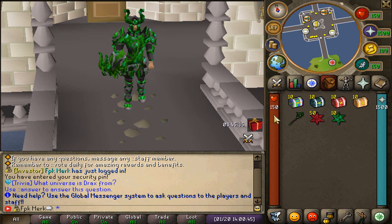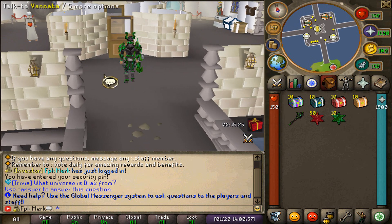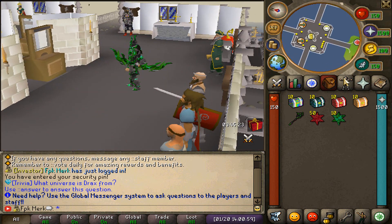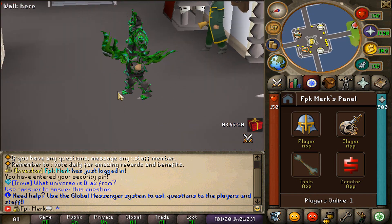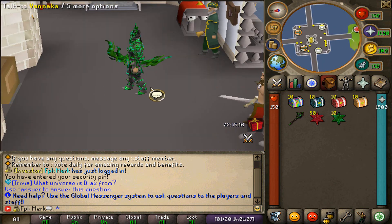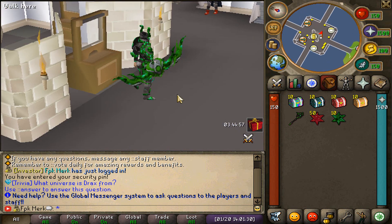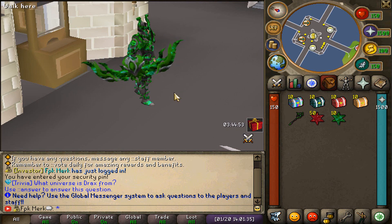Today we are gonna be playing in the beta mode of Genesis, that's why you don't see any people around. As you can see, players online: one. We are currently in the beta mode, not in the real server. Let's check out the new updates now.